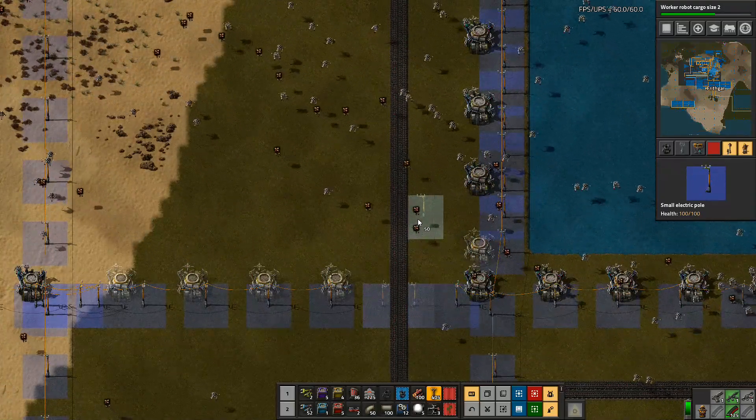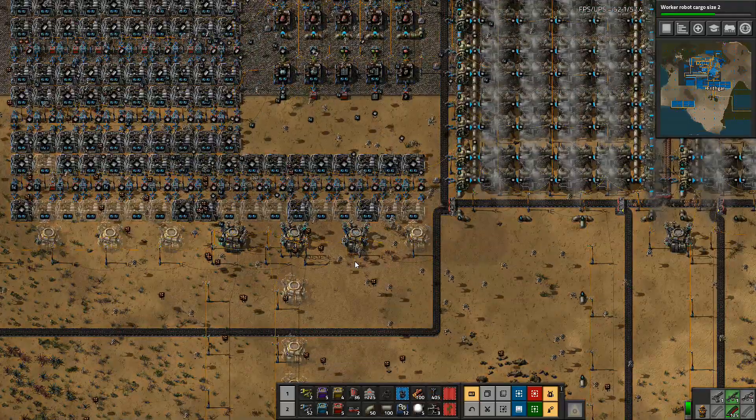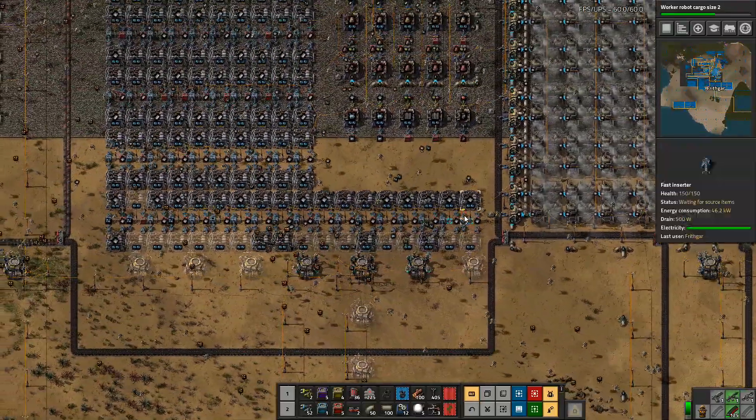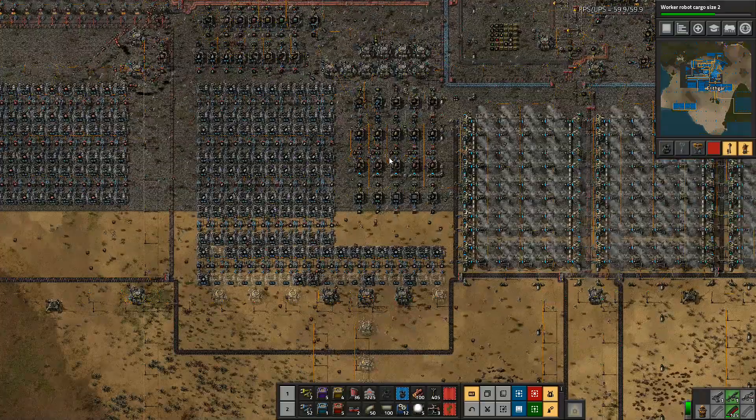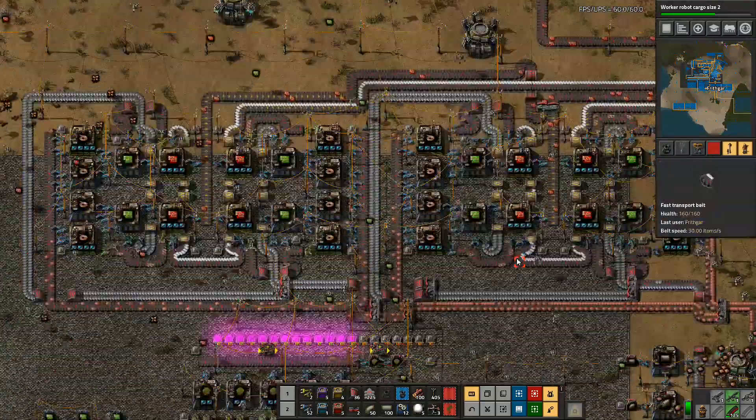Press shift when you put these down and then the ghosts will be joined in. Okay, that's that bit done. We're making some progress. Have I made any more progress up here while we've been off doing that? These are now running.